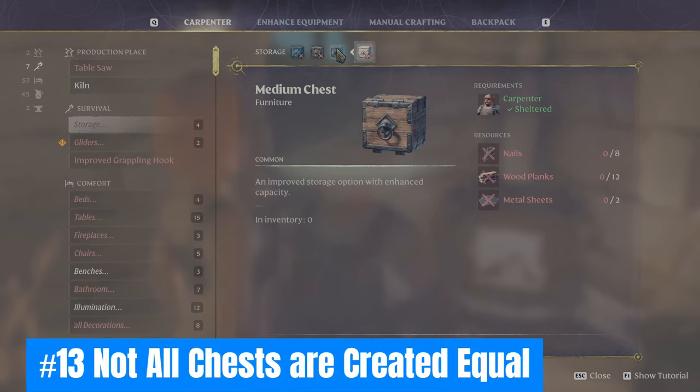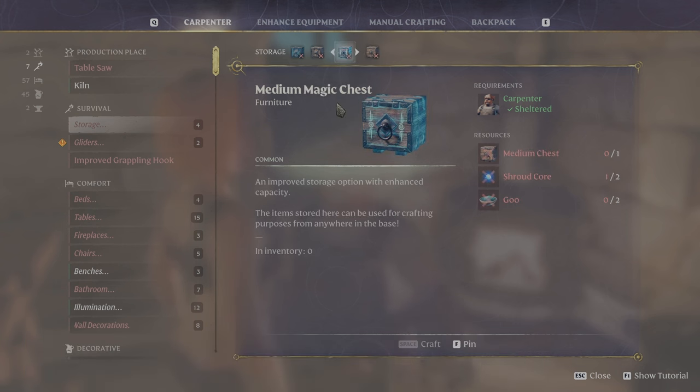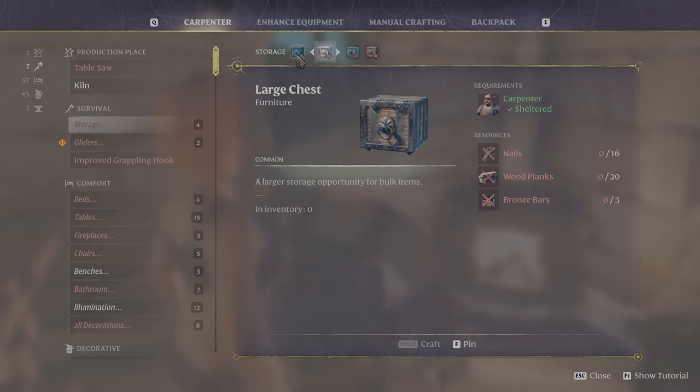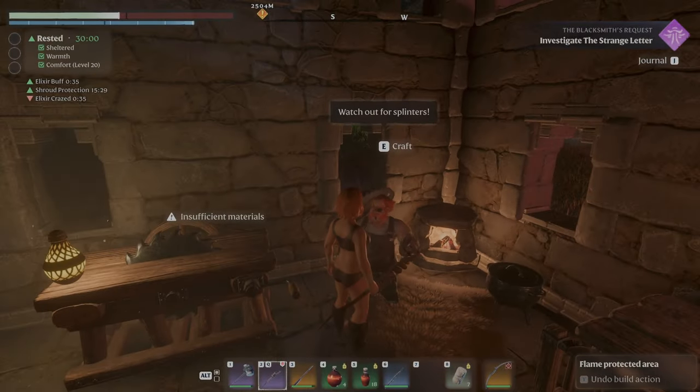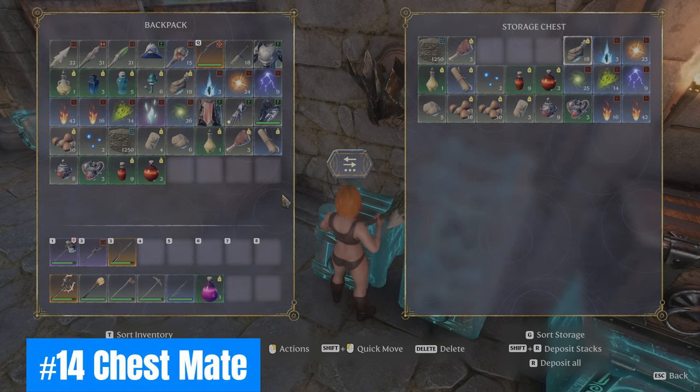Thirteen: Not all chests are created equal. Craft and upgrade chests ASAP — not just for inventory management, but when upgraded to magic, all resources inside magic chests are accessible when crafting at a vendor. This removes the hassle of having to access your character's inventory.